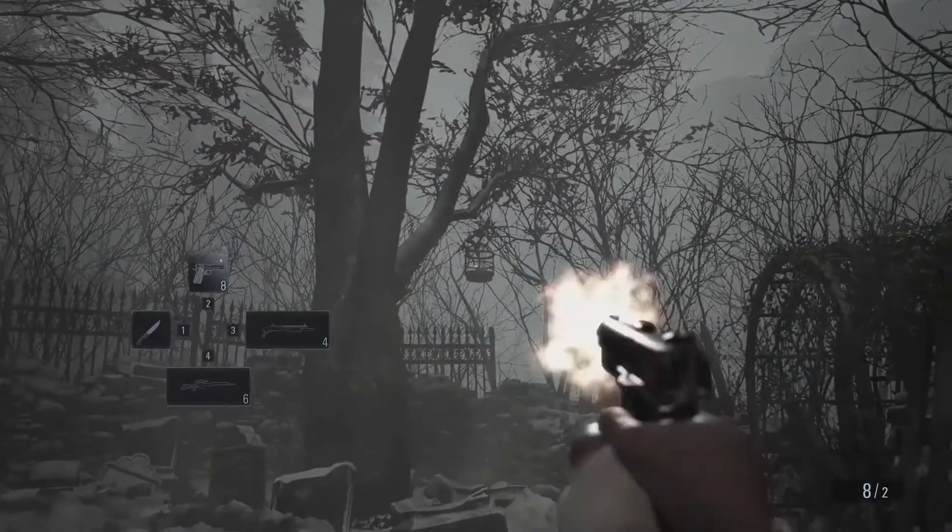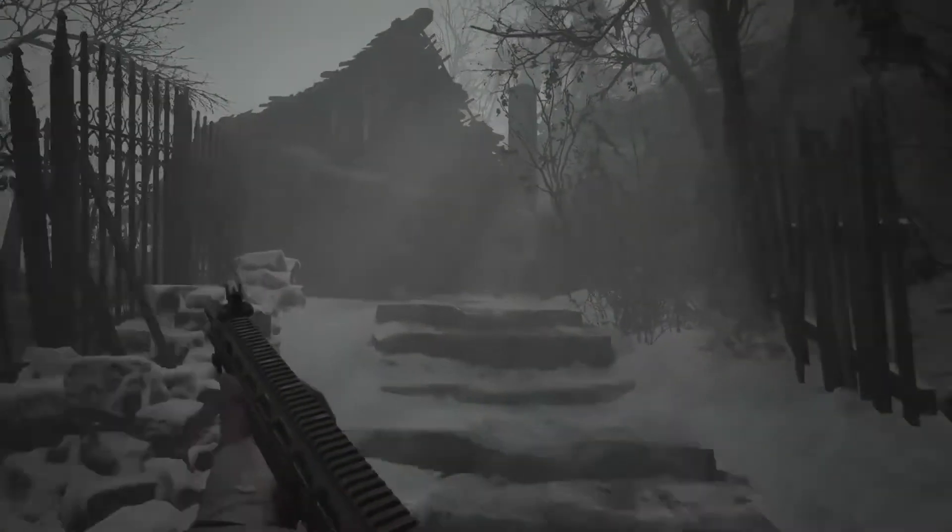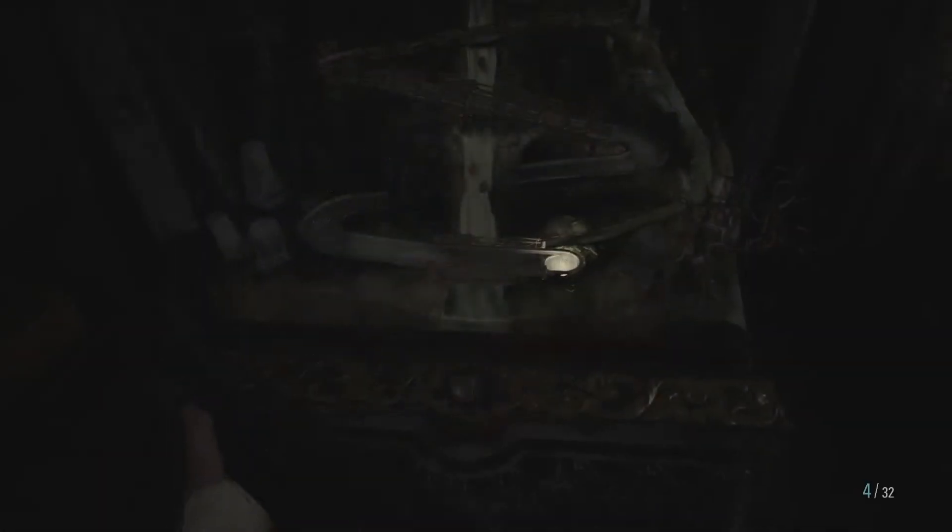Before leaving, don't forget to shoot the Birdcage to collect some bonus cash. On the pathway back to the Duke, you will also notice an opened gate with an area you haven't explored yet. Inside this area, you will find a house where there is a minigame required for the item you collected before.